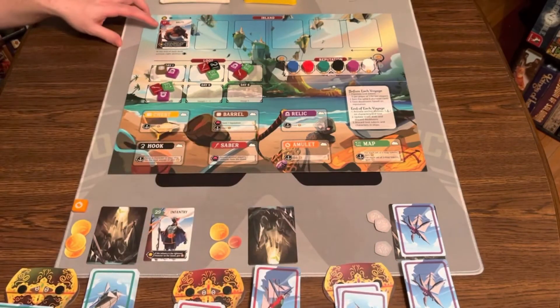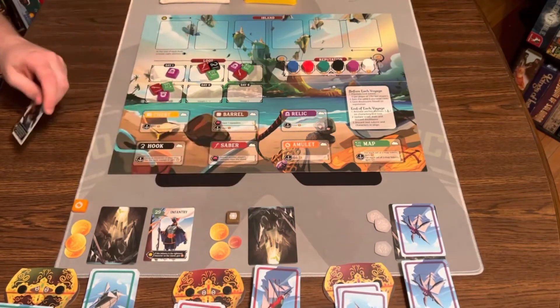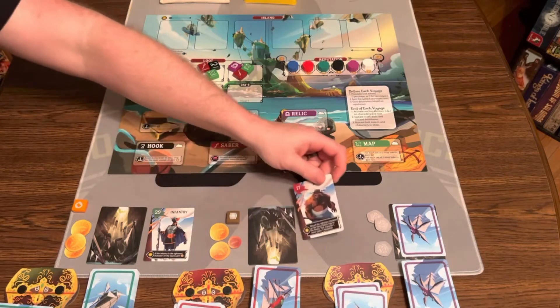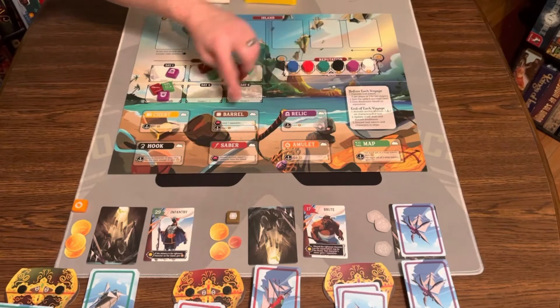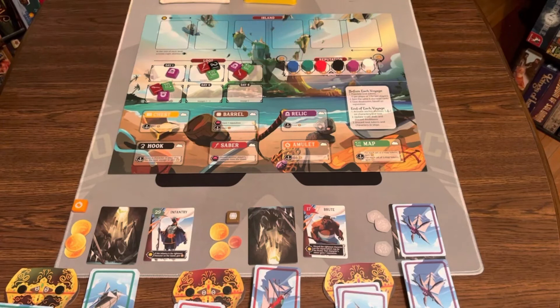Red takes the best remaining token, and at dusk they'll also get a reputation. The leftover token no one took goes away. Then we do day two. If any character was still alive on your ship and had a moon ability, they would activate, but there aren't any of those yet.